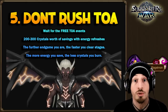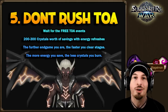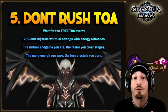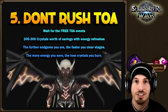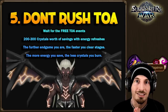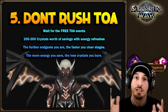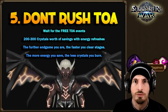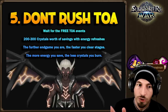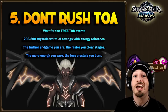Tip number five: don't rush TOA. TOA gives you a lot of rewards, definitely do it — but this is a concept introduced to me by RNGesus from the Europe server. He stopped rushing TOA and instead waited for the free TOA events that the game periodically offers. He found he could blast through enough stages during those free TOA windows and actually save energy in the process.